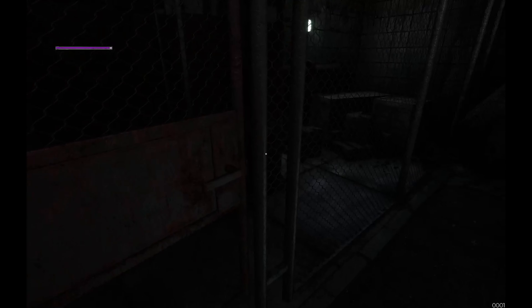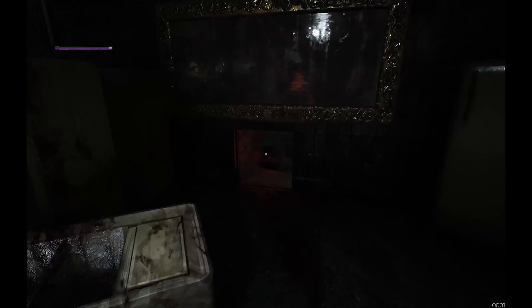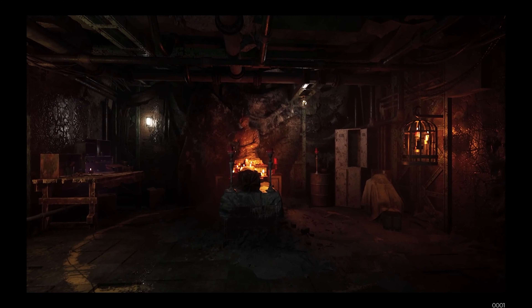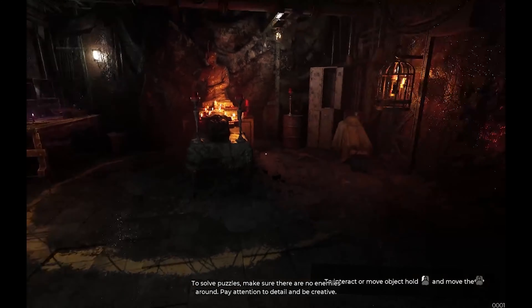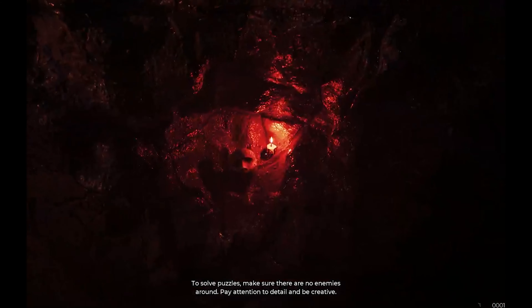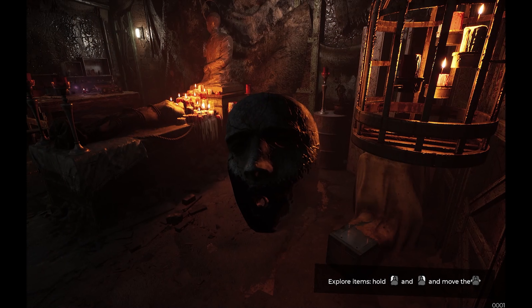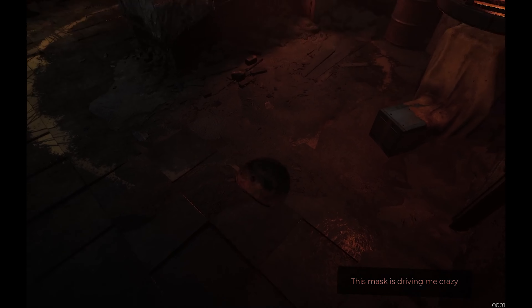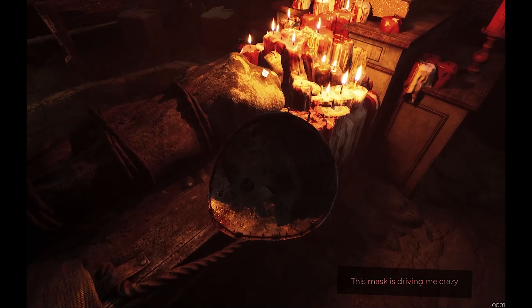I'm trying to interact with any door. To solve the puzzle, make sure there are no enemies around, pay attention to detail, and be creative. We really are safe — that's smart. I wish you put this mark somewhere I can see it.